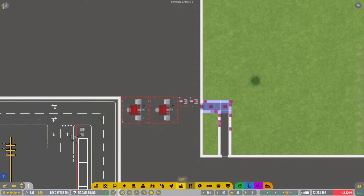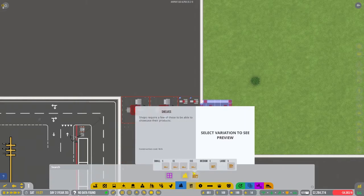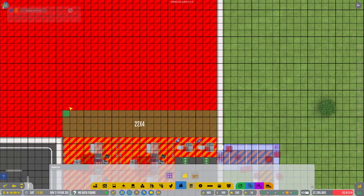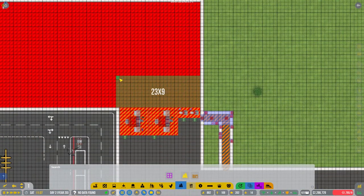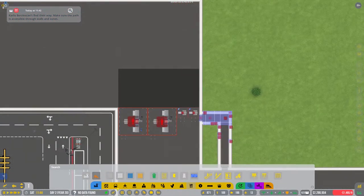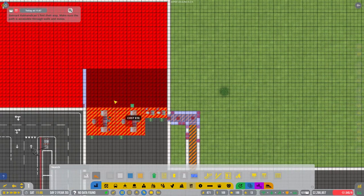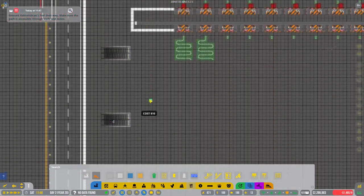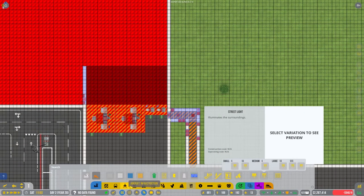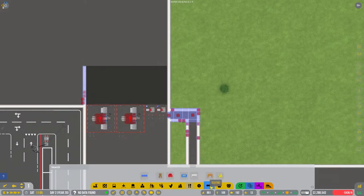Remember to smash that like button if you want to - of course if you don't want to, then don't. You always also have the option to use the dislike button if you actually don't like anything, and that's helpful for me as well. What will we do? We'll add a bit of a wall here just so you're forced to go through here, and we'll do a similar thing like we did here, so you gotta go around - like a labyrinth really.